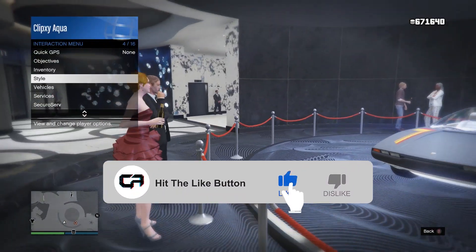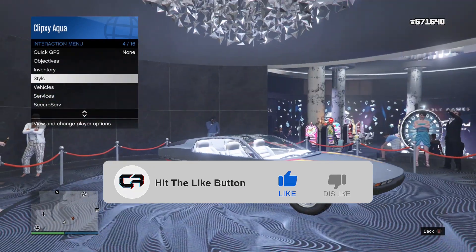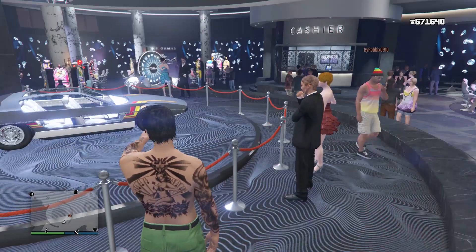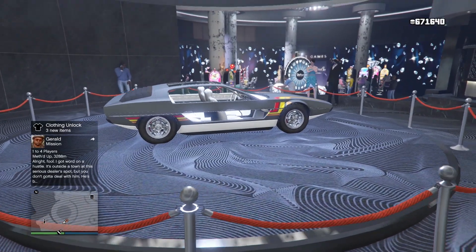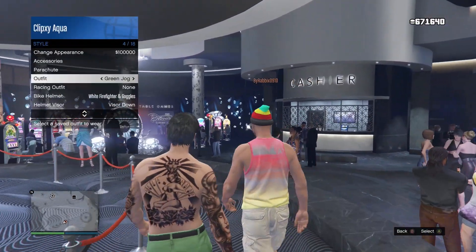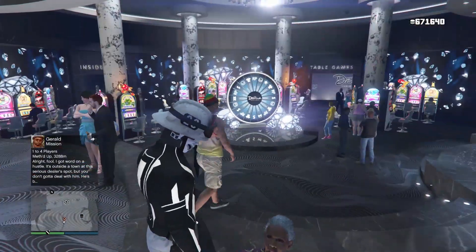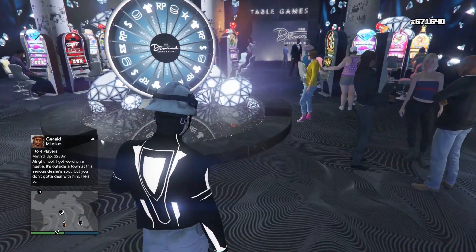You want to make your way down to the casino, and you also want to make sure you're in an invite-only session because of the fresh wheel. You could get a fresh wheel in an online session but it's pretty rare, so just use an invite-only session. Make your way down to the wheel spin once you're in an invite-only session with a fresh new wheel.